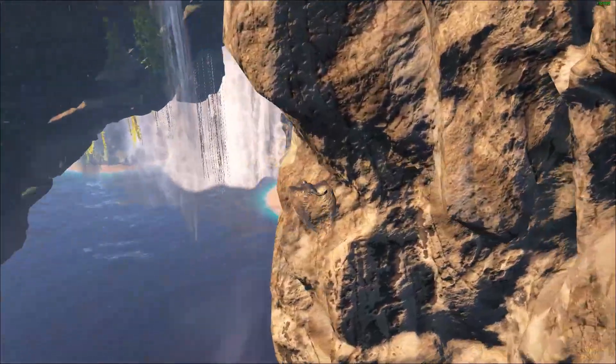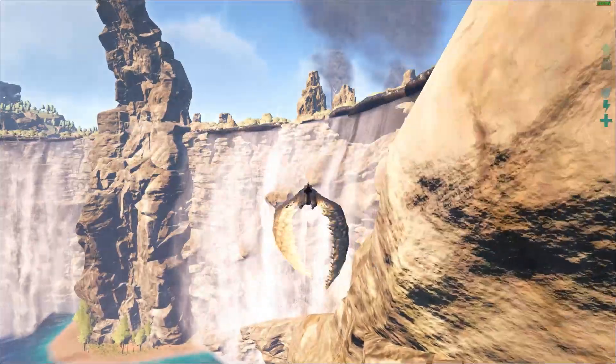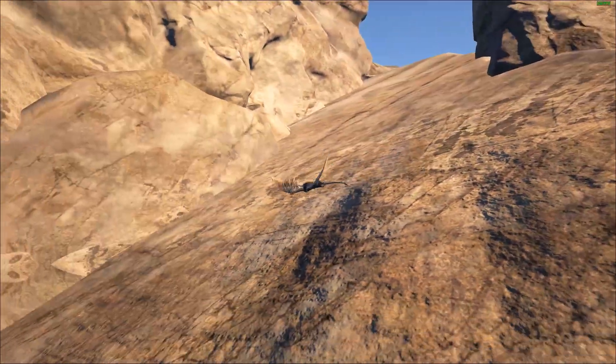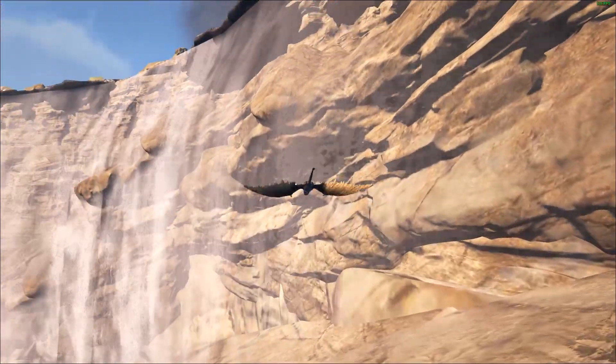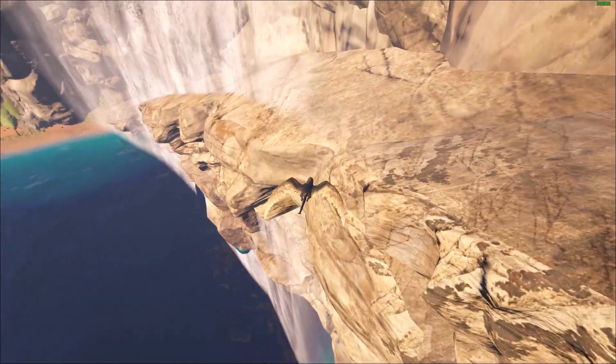Flying along the cliff makes us look like we're moving faster than open ground. Open ground makes dinosaurs look so much slower. I feel like I have to follow this path — there's supposed to be a cave entrance somewhere but I'm not seeing it. Listen to those waterfalls — so loud.